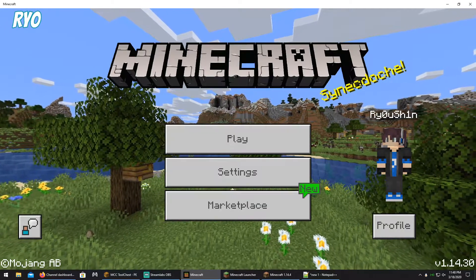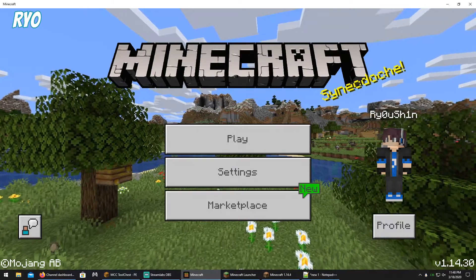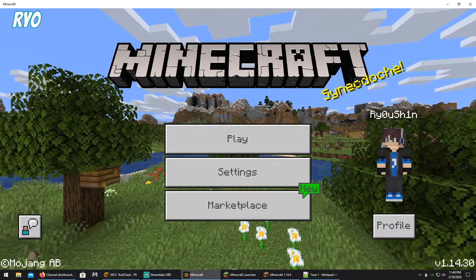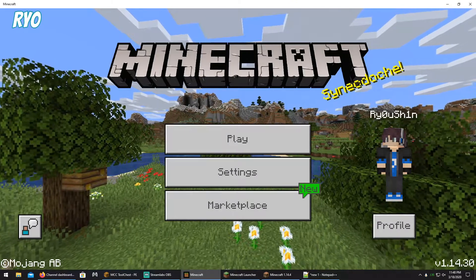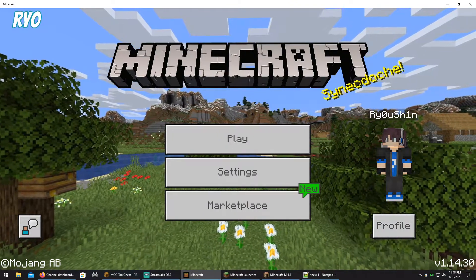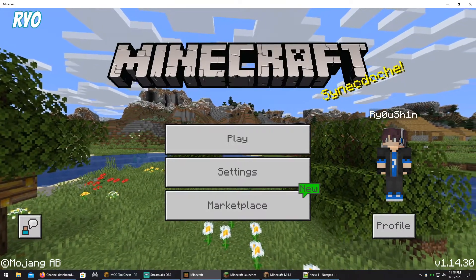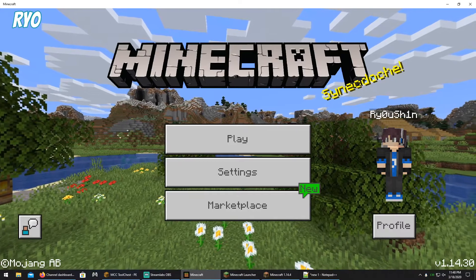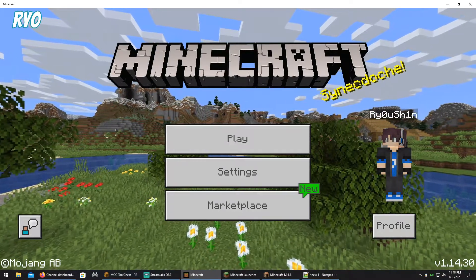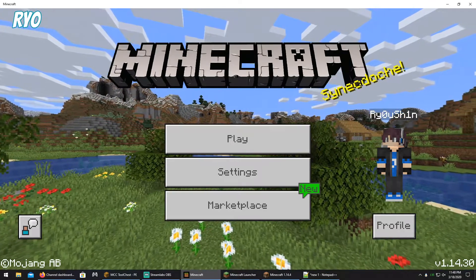Some things I want to note before we begin. Any redstone contraptions you have will break, but all you need to do is collect the redstone and lay it back down to reconnect it and everything should work like normal. Any frames that you have placed items into will fall off the wall or wherever they're placed for some odd reason, so all you need to do is collect them and place them back.